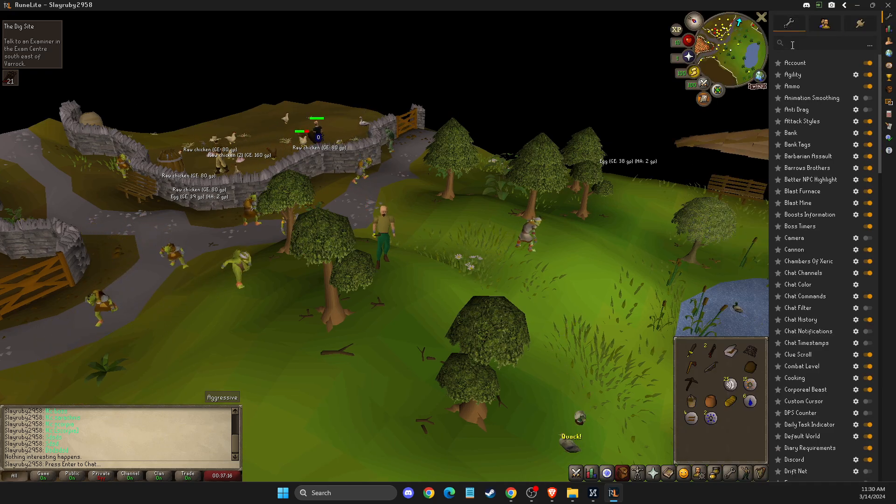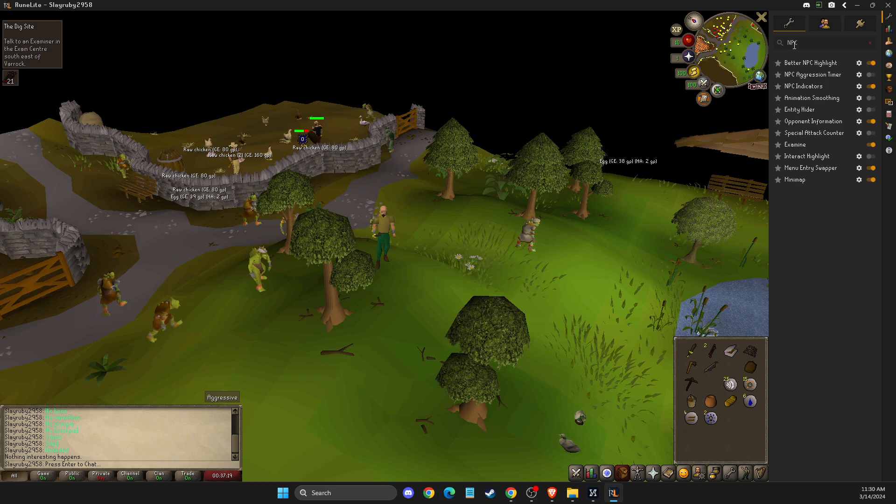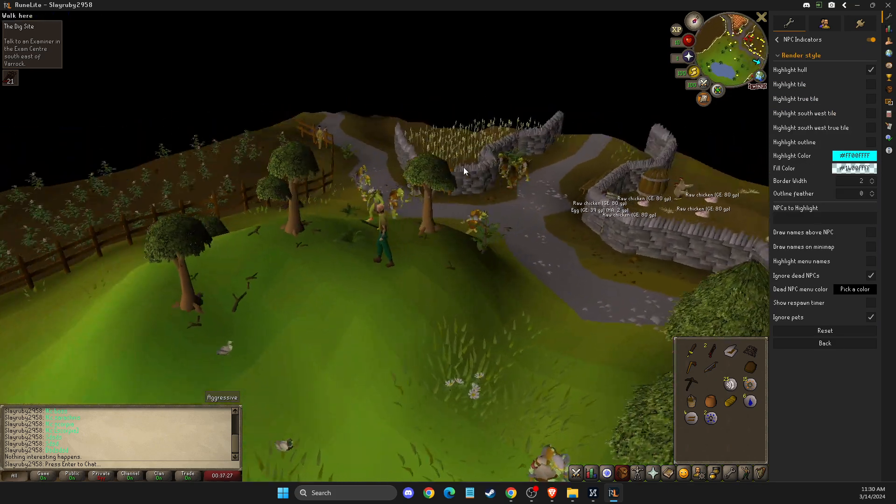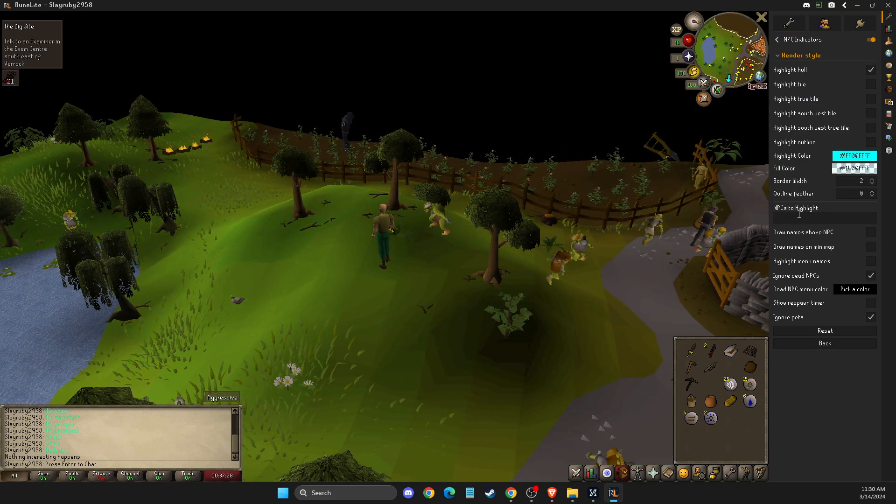Then select this option, and you just need to write NPC highlight, or NPC indicators. Then select this option — edit plugin configuration — and let's say I want to highlight goblin.